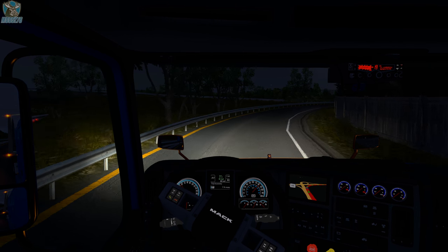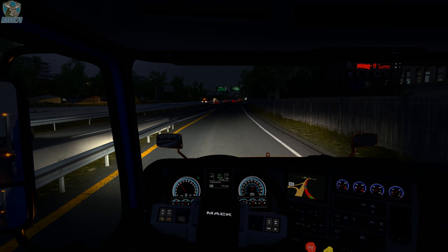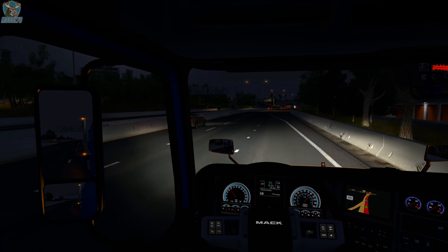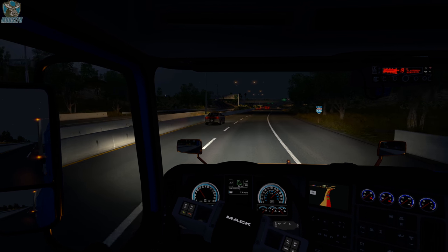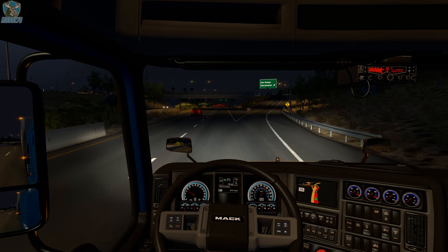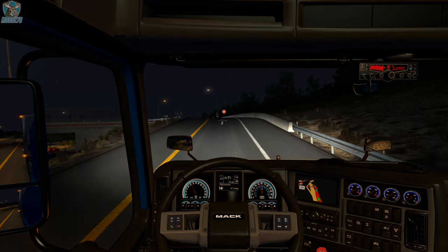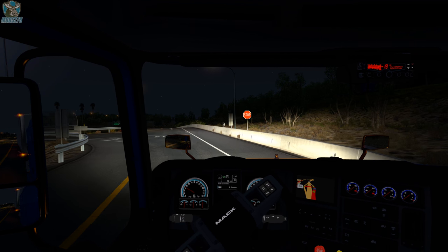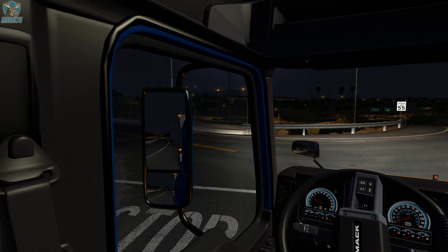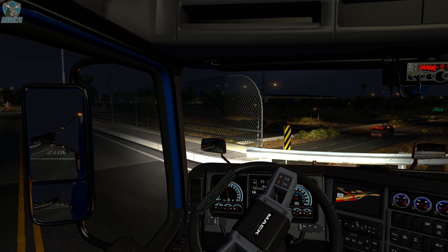Back on September 17th, SCS Software released Update 1.32 for both American Truck Simulator as well as Euro Truck Simulator 2. The highlight of that update was trailer ownership. Along with trailer ownership, we saw major UI changes — you now have, in addition to your contract market and freight market, the cargo market, which required a redesign of the job filters. They also redesigned some of the old trailers, added airline options to AI trucks, rendering speedups, and a new option for automatic parking brake being disabled.